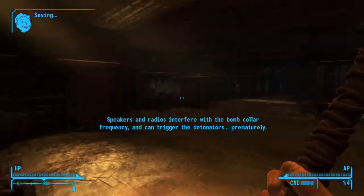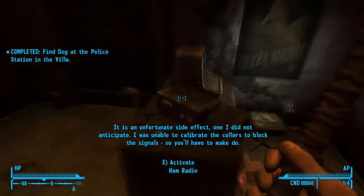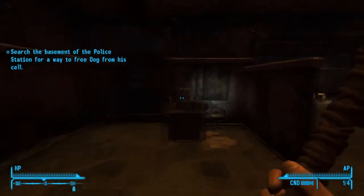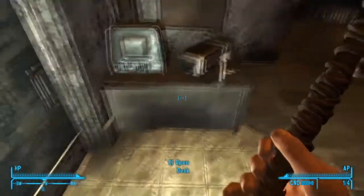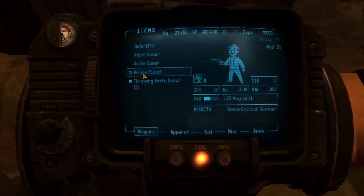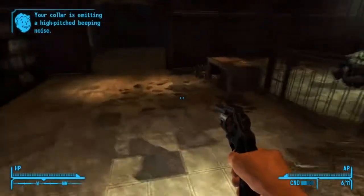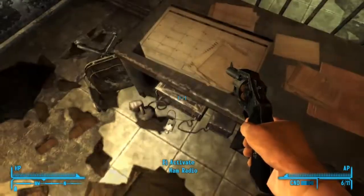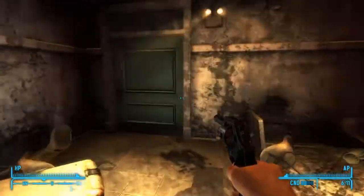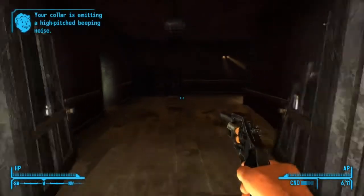Here we are at the Villa police station. It will start beeping when you're near a radio. If you look here you'll find a police pistol and a .357 Magnum — I have rounds for both. I'm going to put this at 1 and this at 3. This is actually pretty useful if you want to disable the radios that are a little bit far away. If you don't disable a radio in time you'll blow yourself up. Grab a cosmic knife as well.